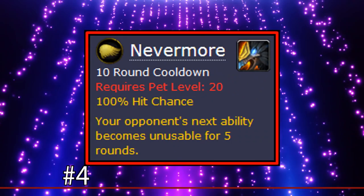Number 4 is Nevermore. Nevermore is an ability only two pets can use, and has the ability to make the next ability your opponent uses unusable for 5 turns — basically a 5 turn silence on one ability. A 5 round silence on one ability seems like it could be pretty useful, until you remember that most abilities in pet battles are balanced around having a cooldown. So if an ability does something special or hits harder than normal, it usually has a cooldown already. Locking a pet out of a good ability for a little longer isn't that big of a deal, especially since Nevermore itself has a very long cooldown of 10 rounds.